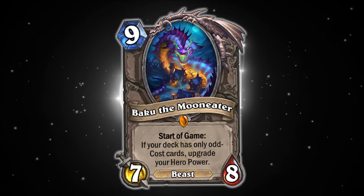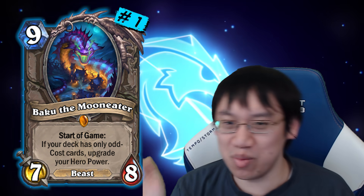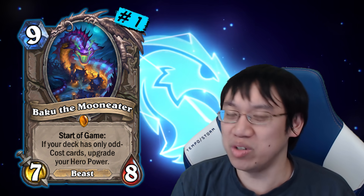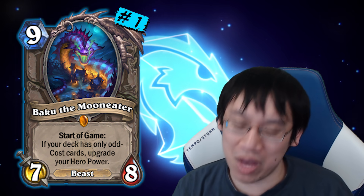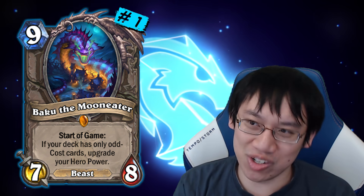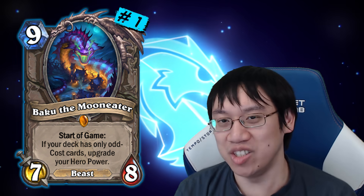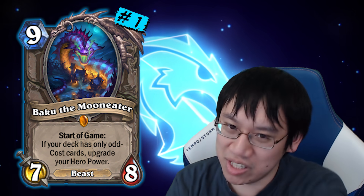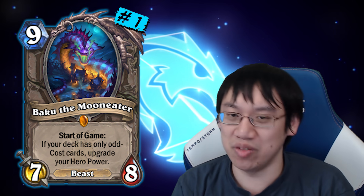Number 1: To no surprise, the top dog is Baku. Baku and Genn were so strong that — unprecedented — they were rotated into the Hall of Fame after just a year because of their impact on the meta. Baku is everywhere: Odd Paladin, Odd Rogue, Odd Warrior, Odd Mage. So many different decks between aggressive and even control decks. It's actually amazing how Baku is able to fit into both styles.